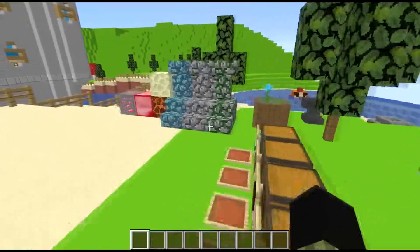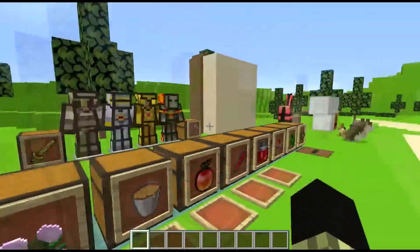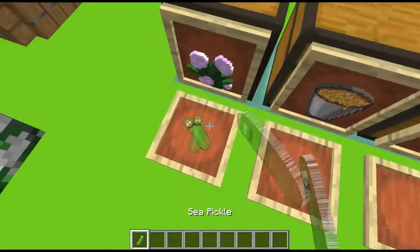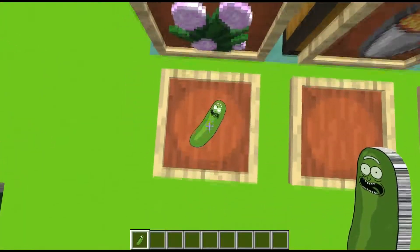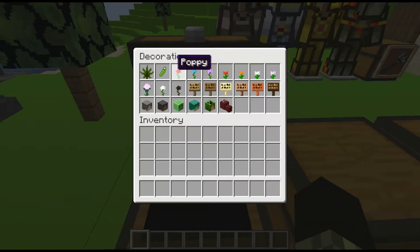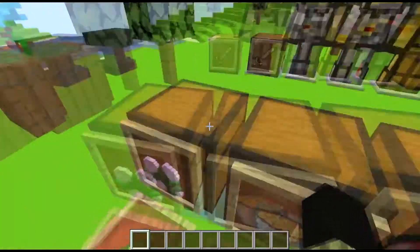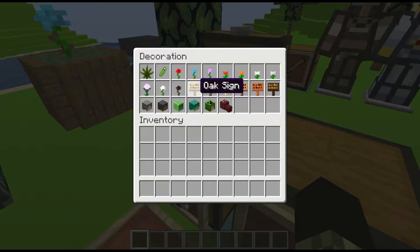Let's go on to decorations. We got dark oak sapling, a sea pickle - it's Pickle Rick, oh my god. We got the classic flowers including the classic blue Minecraft Pocket Edition flowers - I remember those. We got the classic signs, and we got the skulls that changed. We'll look into the mobs later but this is a little sneak peek.